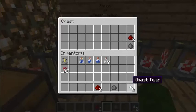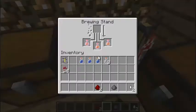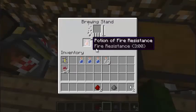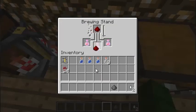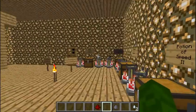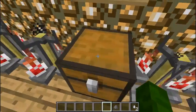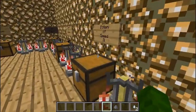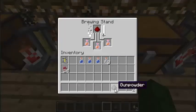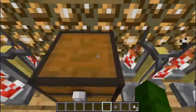Right now you can see ghast tears are needed for the Potion of Regeneration — we'll do that next. Now that the Fire Resistance is done, it's 3 minutes, just like the first potions. You just add redstone to it and it gets to 8 minutes, which is really great. And when you add gunpowder, it goes down to 6 minutes as a splash potion.